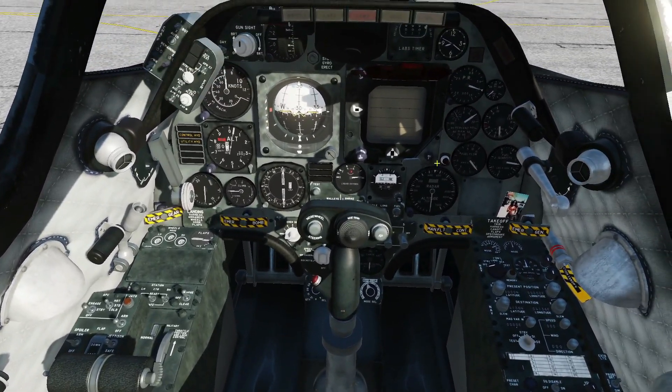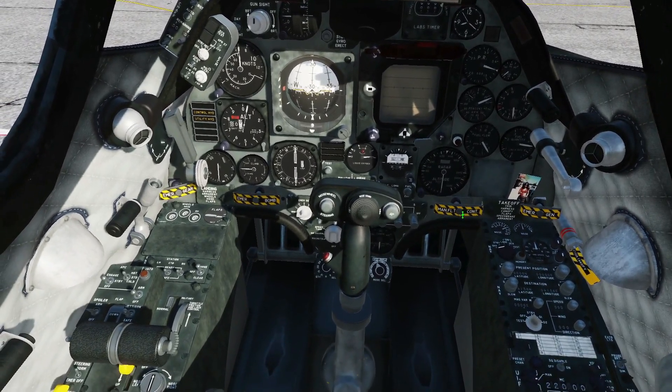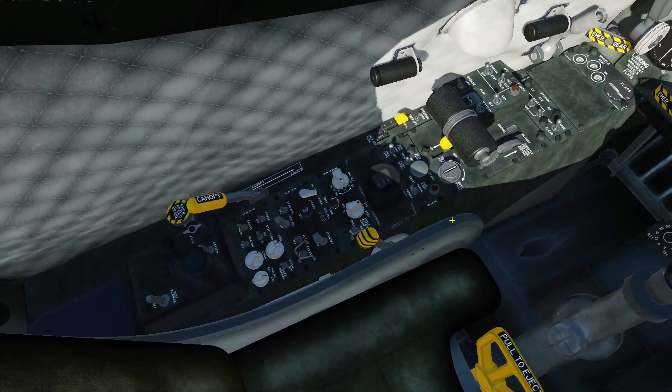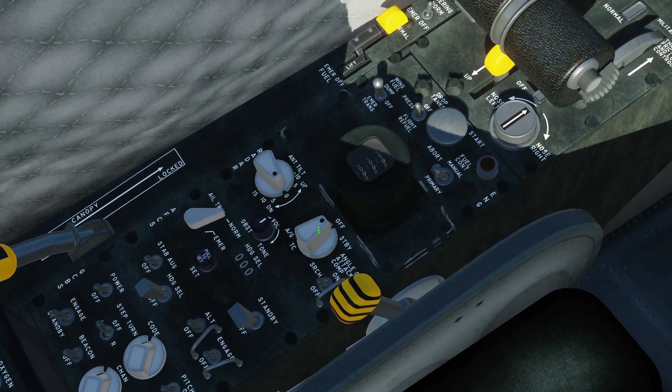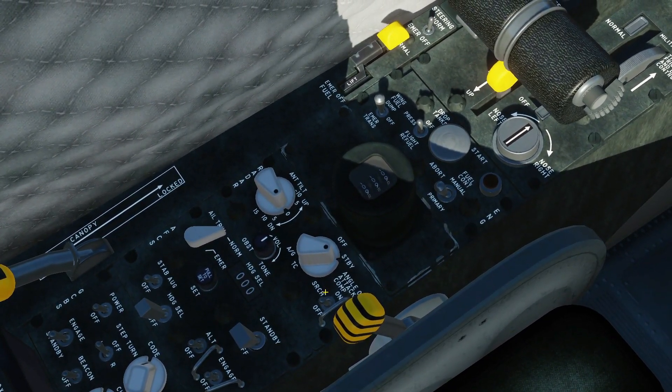The engine will now spool all the way up to about 55% where that red marker is and hold there. While that's happening, we can move to our left hip panel. First, the radar — put it in standby mode with one right click.